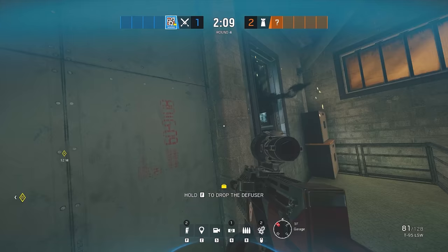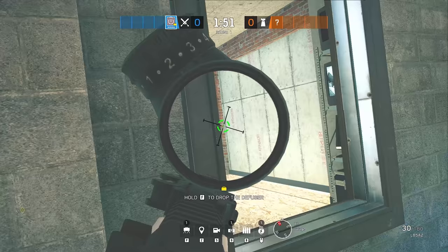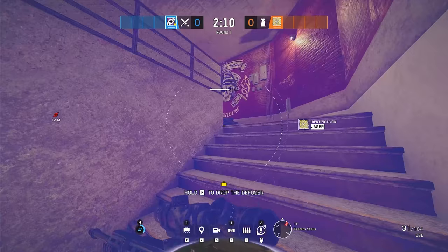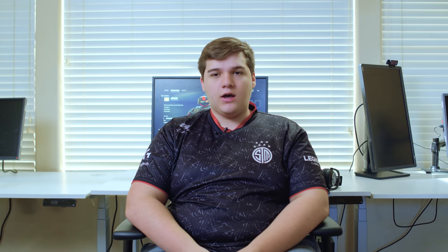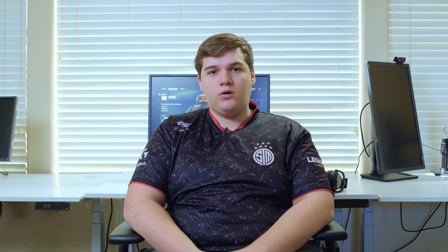Good counters to Jaeger: if you want to destroy his utility, bring a lot of flashbangs or Thatcher, because you can Thatcher above or underneath where his ADSs are and they won't even intercept it — then you get whatever utility you want for free. When roaming, watch out for Jackal, Ash coming in hot, Ying, Sledge who can nade you out of a position. Jaeger is a good counter to nade operators — for Ash, for instance, if they want to Ash a shield but there's an ADS in the way and they don't have flashes, they have to wait and rely on teammates.